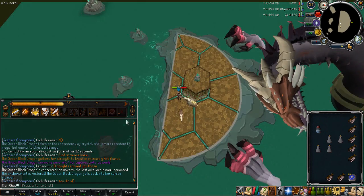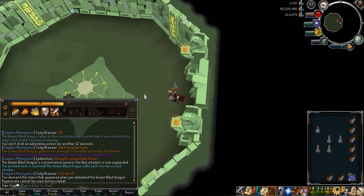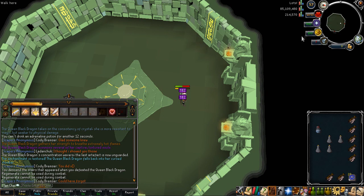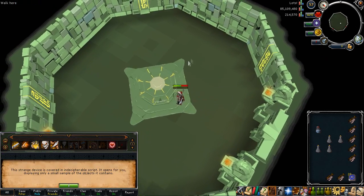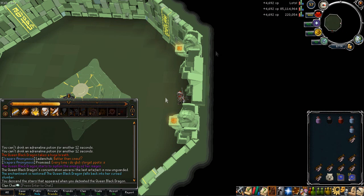I also added the Garb of Subjugation as it now has a damage boost, so in situations where I don't need the full defense that Ganodermic top gives, I could use the Garb of Subjugation mixed with other Ganodermic armor pieces. And lastly, I added the Dragon Rider boots, for a reason I explained in a separate video to do with armor types, which I'll link in the description below.